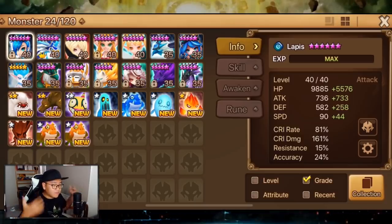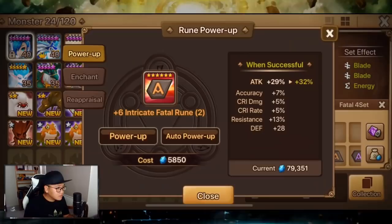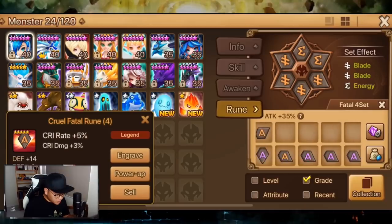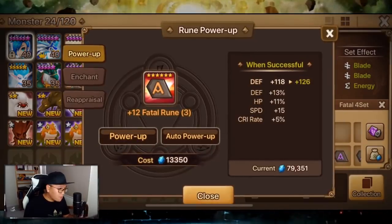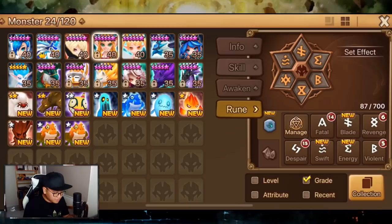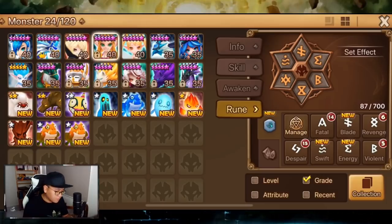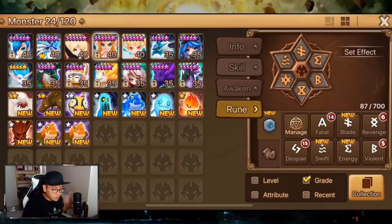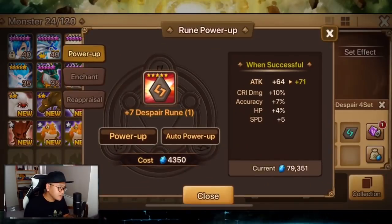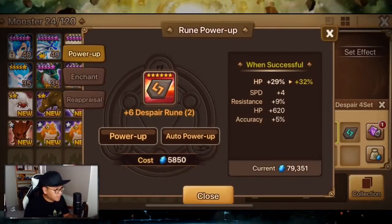In the first 14 days you get a lot of free rainbow mobs, so six-starring in the early period is really easy. My six-star rate is slowing down significantly because I'm spending energy in GB10 and not getting as many unknown scrolls anymore. But it's totally fine — I have my core team running and I'm farming GB10 at a decent rate. I've been getting some good runes; the other day I got a Swift legend that rolled pretty well — it's on my Lauren.